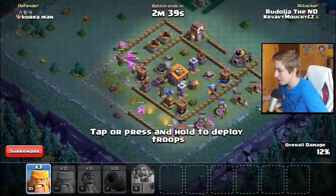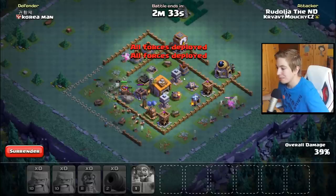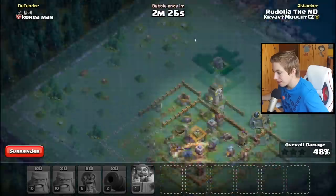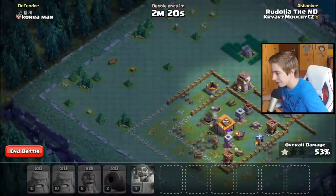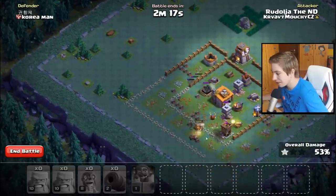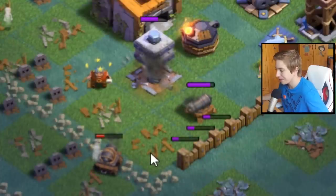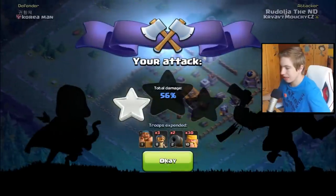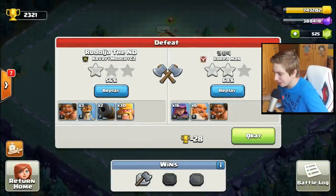Dáme sem Barbary takhle všude, uvidíme, jak to vyjde. 50% by to mohlo dát, na dvě si prostě nevěřím, protože to je téměř nemožný. Jednu hvězdu jsme dali, to je pěkný. Dvě určitě nedáme. Kanony se rozbily - nebo jeden - a on tam fakt zůstane stát a bude střílet, když je mrtvej, to je pěkný! Bohužel jsme prohráli, ale podle mě kanony jsou dobrý.